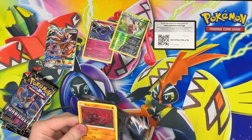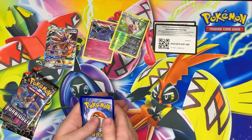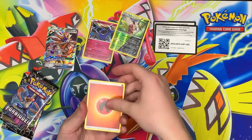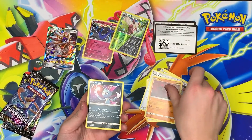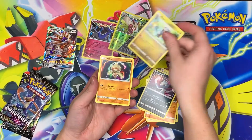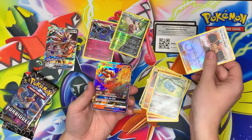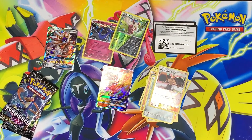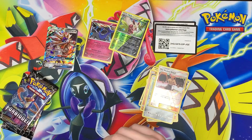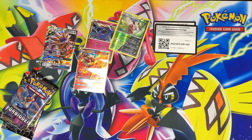On to Celestial Storm — I haven't opened much of this set at all, so this is really cool. There's a code card for the PTCGO. We got Onyx, Snoozle, Bagon, Baltoy, Beldum, a Mast Royal Reverse, and a Blaziken GX — very nice! It's a cool card. I don't think it's very playable at the moment, but still a very nice card to get.